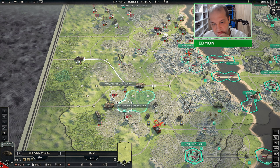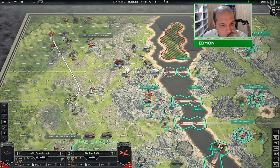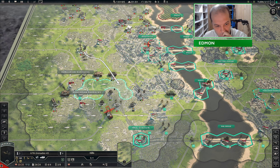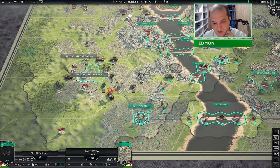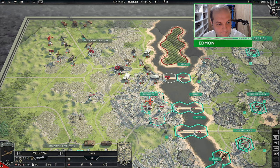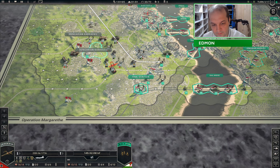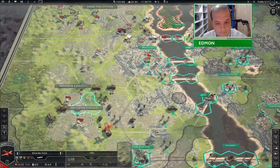I'll just sleep it here for now. I'll keep these units down here in striking distance of this, because it doesn't look well defended, and I can always rebase my planes here and go after these if it's necessary. We can certainly put the hurt on some of them.